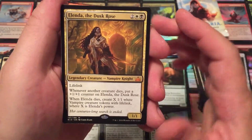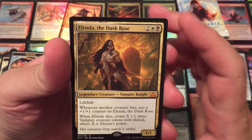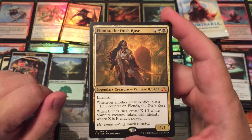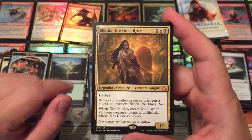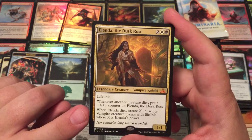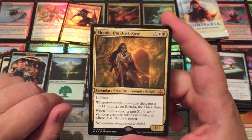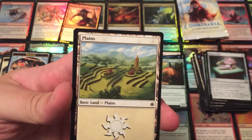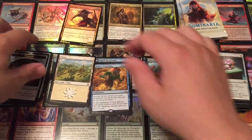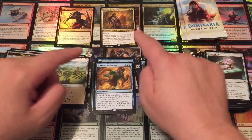And our rare — we got a Mythic! Oh, I did not expect to get a Mythic. Wow! Ooh, Alenda the Dusk Rose. She is a four-drop. I'm going to put her in a deck — I'm currently playing black-white vampire tokens. She might go in there. She's a 1-1 with lifelink. Whenever another creature dies, put a plus one, plus one counter on Alenda the Dusk Rose. When Alenda dies, create X 1-1 white Vampire creature tokens with lifelink, where X is Alenda's power. I think she's going in that deck. But we got a Mythic! I always love it when I get a Mythic opening random packs. Now of course, chances are we won't get another Mythic, but I'm pretty excited.